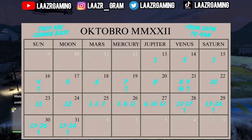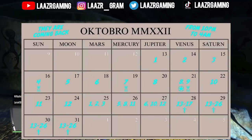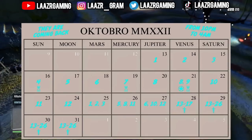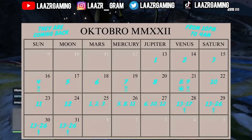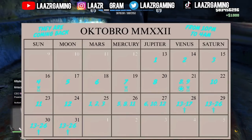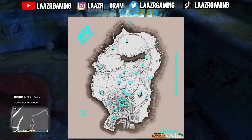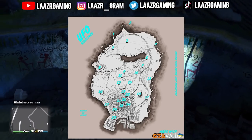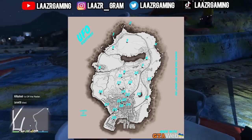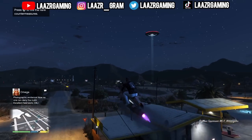Starting on the 21st, there will be two UFOs spawning per day. For example, if you miss UFO number eight on the 20th, it stays active on the 21st alongside UFO number nine. Feel free to save this video to a playlist so you can reference the dates and locations. UFO number six is right by the lake in Sandy Shores, which matches today's location exactly.